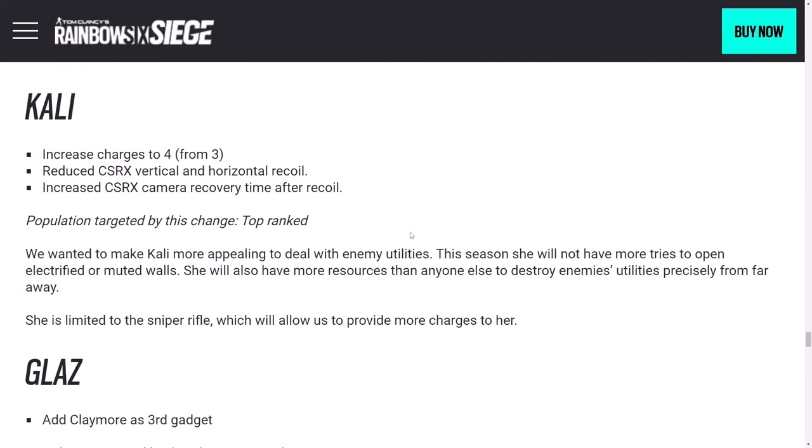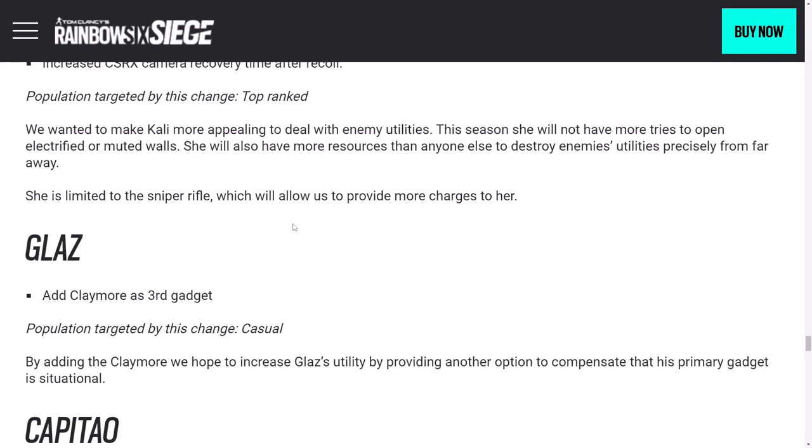Kali feels like she needs a change beyond a gadget buff, but that is what she's getting. Charges go up to four from three. I think it's a generally very good gadget, though it's a little bit iffy to clear Kaid claws in certain positions. Without any throwable secondary gadgets and without a full-auto or DMR primary, it's a little brutal to run her. Reduced recoil and increased recenter time on the sniper is nice — usually if you miss the first shot you lose the engagement anyway, but it's a good quality-of-life change. She is going to be left even further in the dust with the EMP secondary gadget being added.